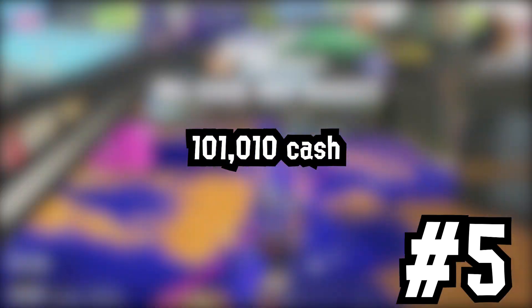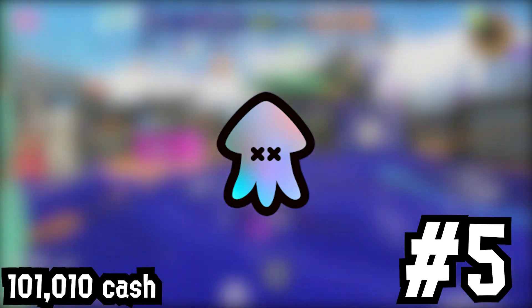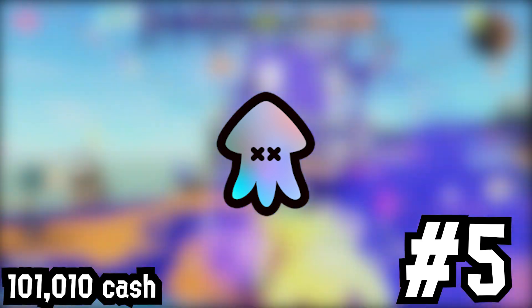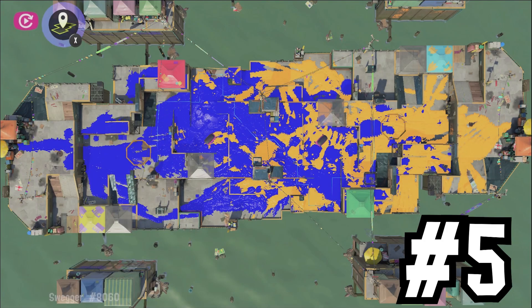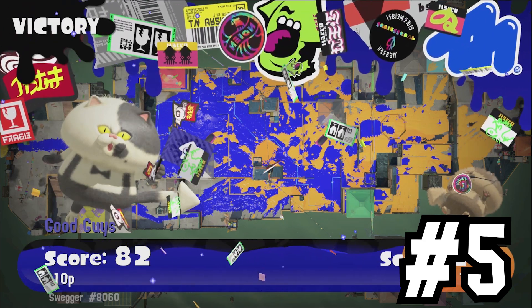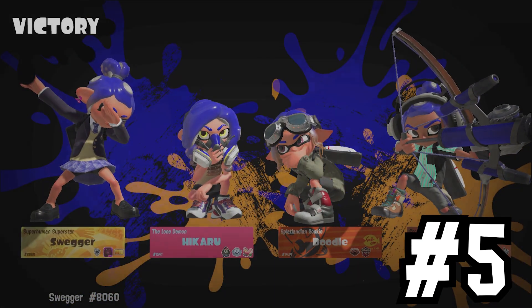We're halfway there with our number 5 spot. Costing a whopping 101,010 cash is the SQSN holo character sticker. It has the appearance of a squid-shaped sticker with a marvelous holographic shine to it. Currently, this is the most expensive sticker you can own, and for good reason too, since it looks so damn fresh. If you see this sticker available in the shop, you'll most likely lament over the fact that you probably don't have enough cash to buy it. It being a holographic sticker and currently the most expensive sticker definitely has value to me, though I'll probably not buy this in the shop if it's offered — I wouldn't mind seeing this as my reward from the shell-out machine.